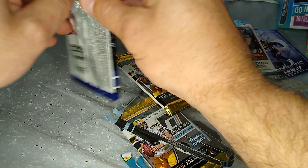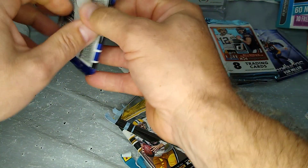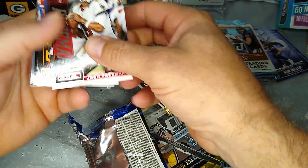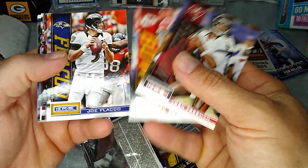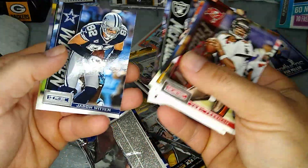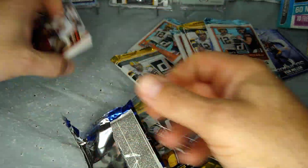I'll just open them up. I don't expect nothing. 2013 Rookies and Stars — I don't expect much out of here. I'll just go through: Flacco, Fresno Dancer Lacey Rookie — he was good for a little while — McFadden, Whitten. Nothing good there.